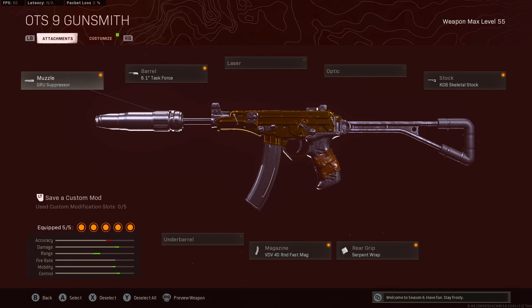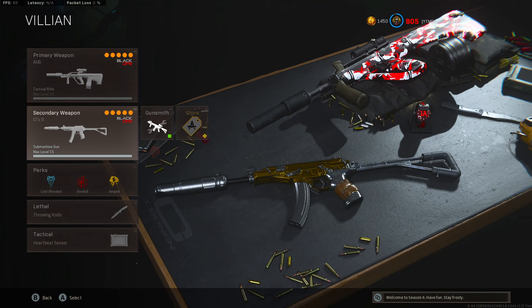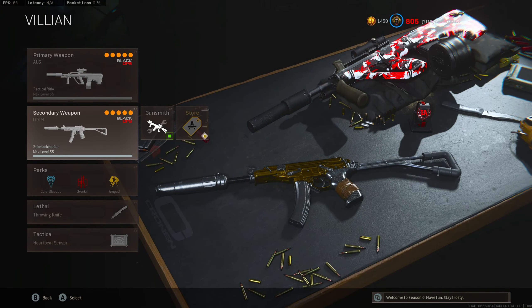For my second weapon, I was using the OTS as always — it's just the best SMG in the game and it has been for like a month, it's actually ridiculous. I was using the gust suppressor, task force barrel, 41 fast mag, super ramp, and the KGB skeletal stock. Let me know in the comments what you guys are most excited for in the new Warzone map — the new weapons, new anti-cheat, or just being on a new map with new vibes. I hope you guys enjoy the gameplay and the video!